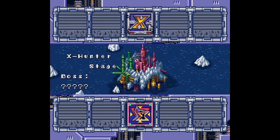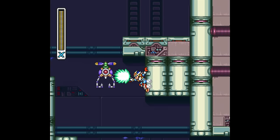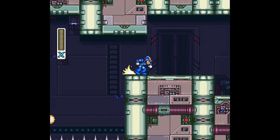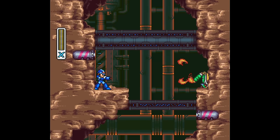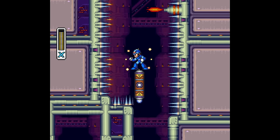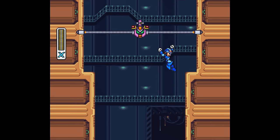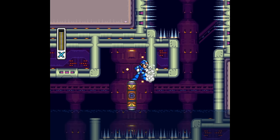Once all 8 stages are done, you have to face the X Hunters for the final time at their HQ. If you have all the upgrades, you should get through these stages pretty easily — you have the air dash, the arm parts, the expanded health bar. But if you don't, these levels are actually a pretty big difficulty spike. A minimalist run of X2 through the Maverick stages will be pretty easy going, until you get to the final stages where you have to navigate through crushing walls, spike rooms, flamethrowers, pits, multiple pathways, flying platforms, and the kitchen sink. With the minimal loadout, you'll probably find these levels much harder than the ones that came before.